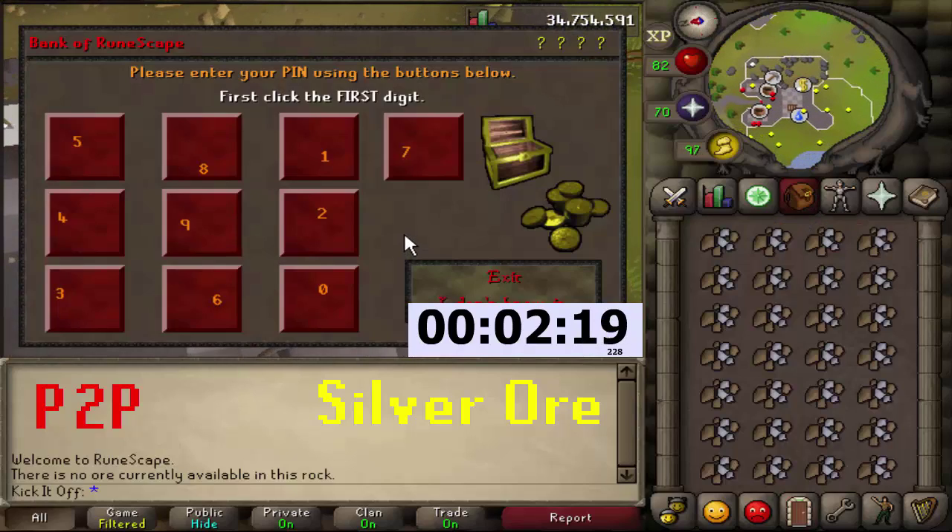This spot doesn't really get crowded in pay-to-play too much. So that's two minutes and 19 seconds for a full inventory of silver ore.